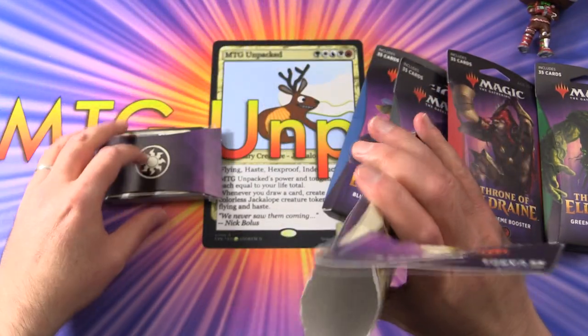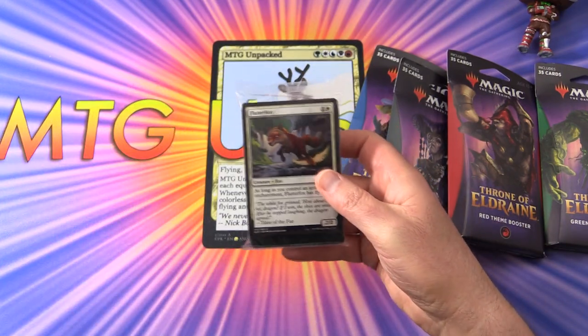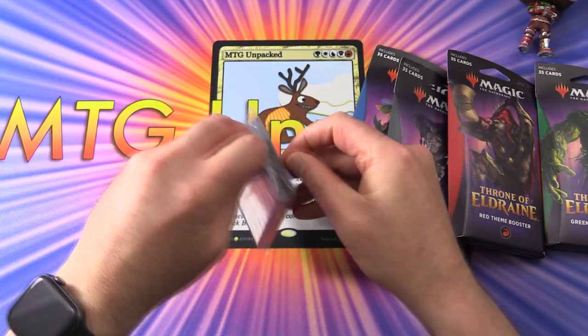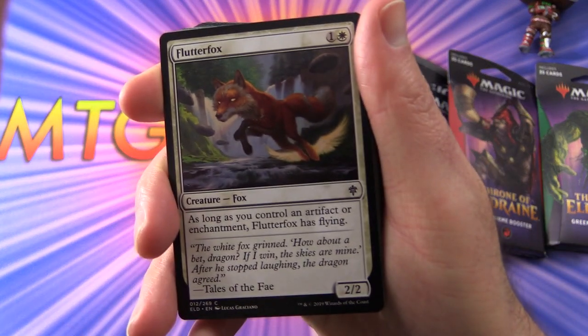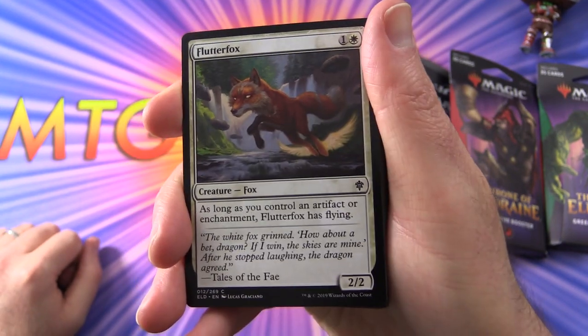So let's crack it open. Check it out — interesting packaging, sealed pack. We're going to zip through the commons and stuff and pay more attention to the rares.